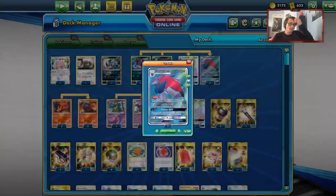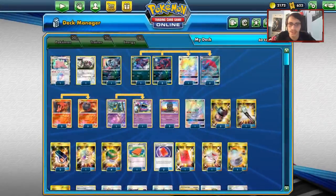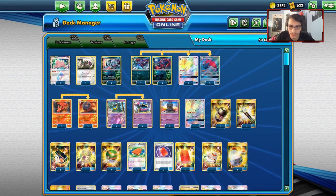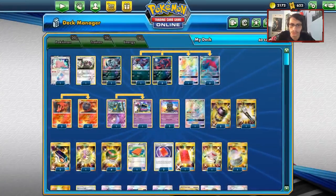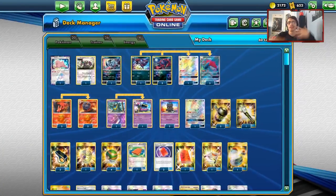Other Zoroark matchups you can slow down too. Everything in this deck complements Zoroark — Ditto, Magcargo, Marshadow, Magcargo, Lele — they're all here to help. Absol is good in the early game against Zapdos. This deck can struggle against Zapdos because they'll try and pick off your Zorua, your Grimer, your Slugma. Having Absol to slow them down a little bit lets you set up better.